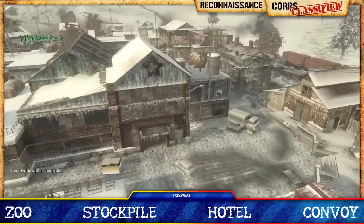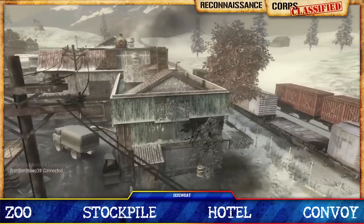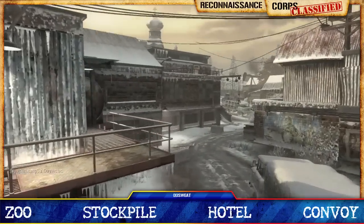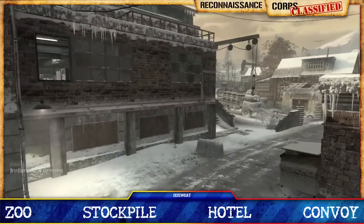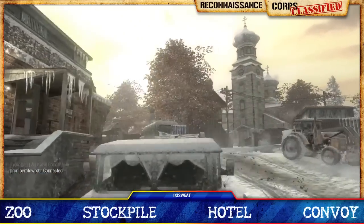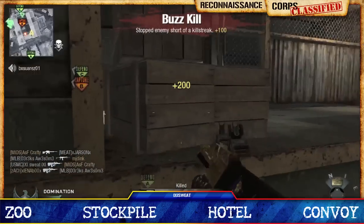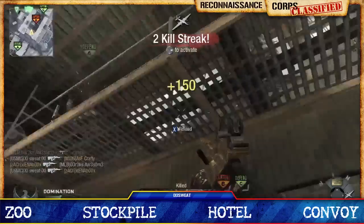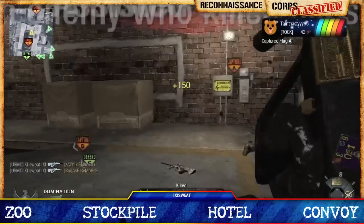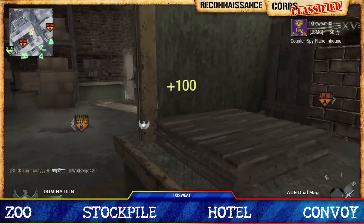Let's jump right into Stockpile. It reminds me of a cross between Berlin Wall and Discovery, but it also has a Call of Duty World at War feel, especially from the outside. Initially it seems like a very versatile map — you can see close combat and open lines of sight — however, once you're in the game you quickly realize this is Ambush from Call of Duty 4. It's certainly not Wasteland from Modern Warfare 2.